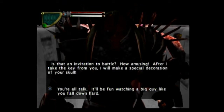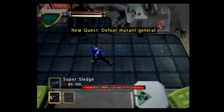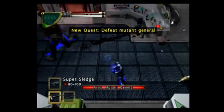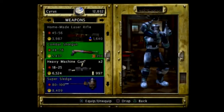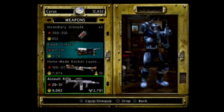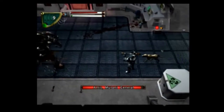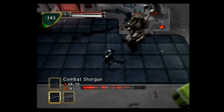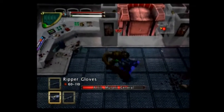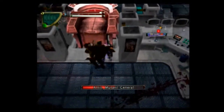How amusing. After I take the key from you, I will make a special decoration of your skull. Attis, the mutant general. What do I have for weapons here? Homemade laser rifle is 45-something. Rocket launcher? Yeah. I think that's gonna be fun. That really doesn't do much. Come here, you're beginning to bug me. I'm not worried — my dog is doing a lot of damage to this guy.